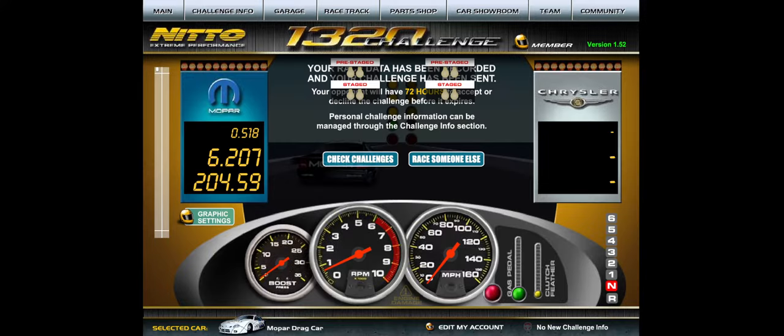My Mopar ran a 6.207 — that's my best ET so far with these ratios. It's a fun car; I like racing it. I thought it was more fun with NOS but it doesn't have NOS and it's not supposed to. The one thing that might change is these were supposed to be turbocharged with a little boost — we believe 7 or 8 PSI. We're still figuring out the correct boost number, but as it is right now it's already running basically bang on what it's supposed to run.